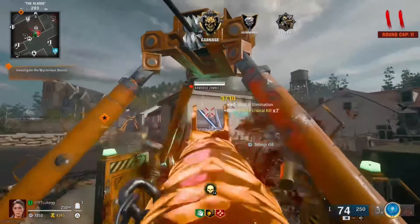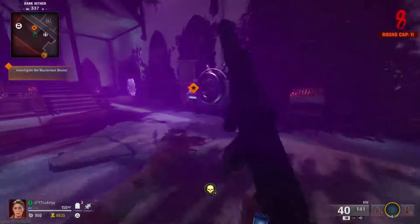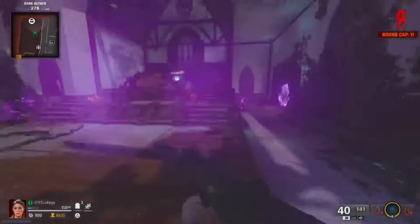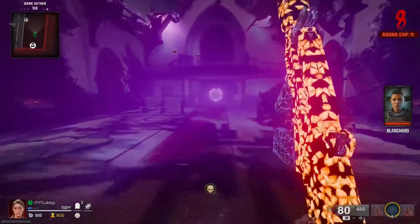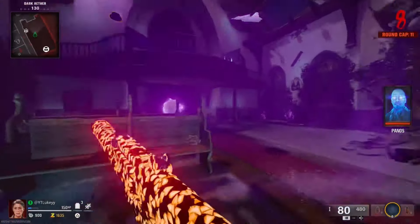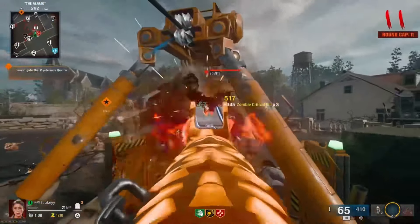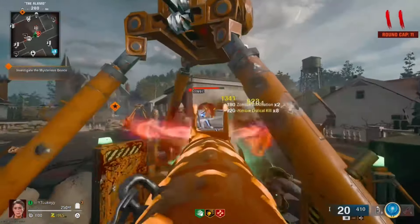After a while, if you want, you can also progress to round 15 — just keep following the next steps of the Easter egg. It's Directed Mode so it guides you through it quite easily and won't take you long, but I'd only recommend doing this once you have Pack-a-Punch level three and your weapon maxed out on rarity. Overall, this is definitely the easiest strategy for headshots right now — extremely fast and very good for XP in general. If you're trying to level up, this is one of the best methods. Subscribe for more, turn those notifications on, and I'll see you in the next video.